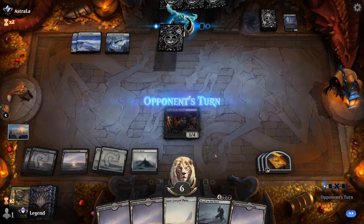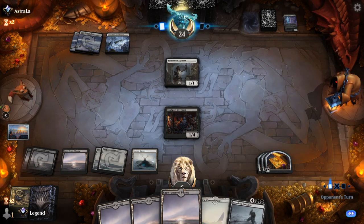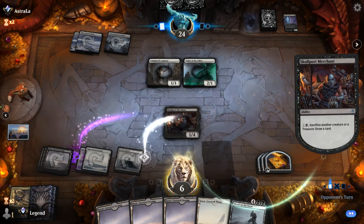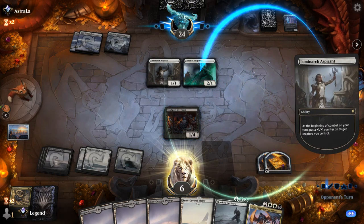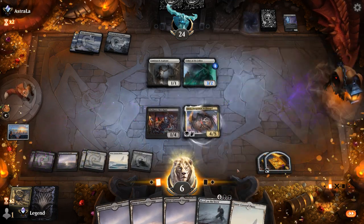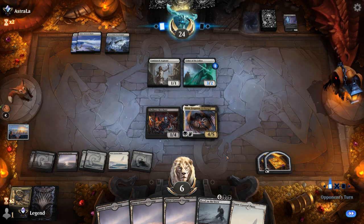I can still activate Merchant's ability. We've seen other Aspirants, and it's just a matter of time before we find some more action. There's Lisa — perfect. That's going to help stabilize our life total nicely. Merchant cannot sacrifice itself, but if I chump block with it I could get it back with Lisa. And Blood on the Snow gets Lisa back as well.